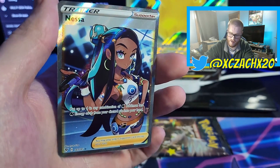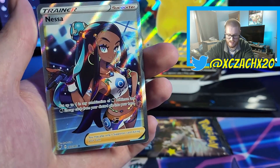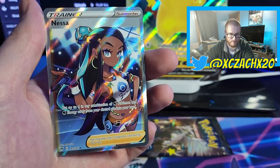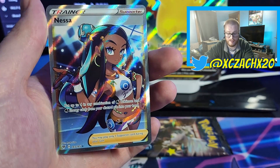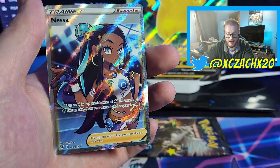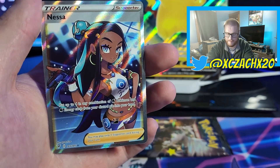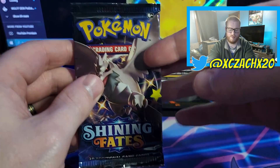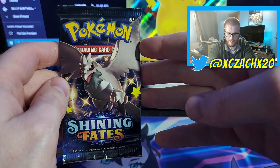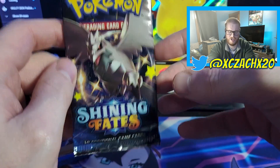Okay, I definitely don't think I have that one. And that is — like I said — when people look at the Full Arts versus the Rainbow Rares with the girl trainers, a lot of collectors prefer the colored Full Arts over the Rainbows because of the fact that you get more of the detail of the character and people appreciate that. People forget that these are characters from a children's game. Last pack — Shining Fates. Three mystery boxes, two Shining Fates packs. Can we get something out of it?